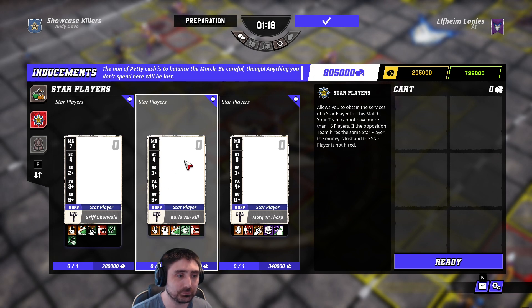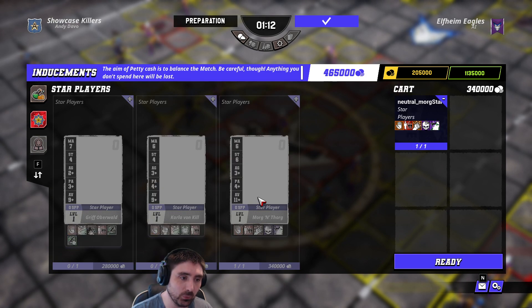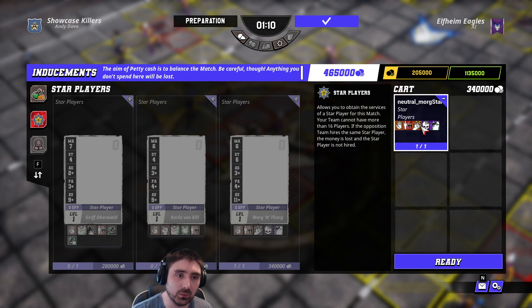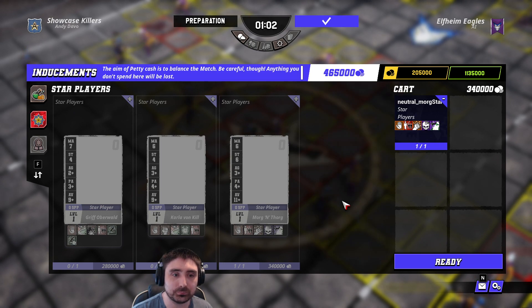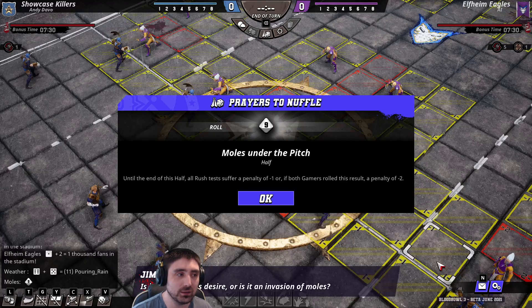And then we've got Morgenthorg. It's a shame you can't mouse over the skills, so unless you know what they are, you can't properly evaluate Morg. But we are going to take him. He's also a lot cheaper than in Blood Bowl 2 — in Blood Bowl 3 he's only 340k rather than 430k. So we'll take that.